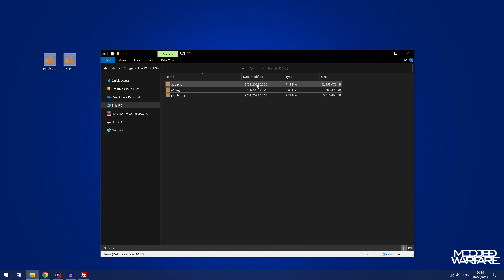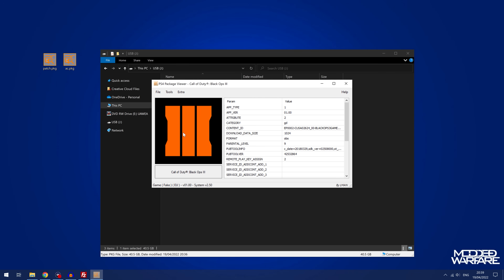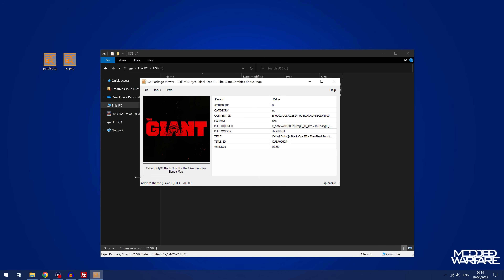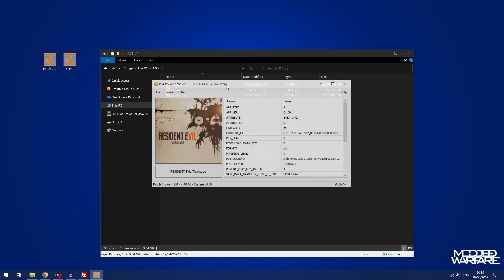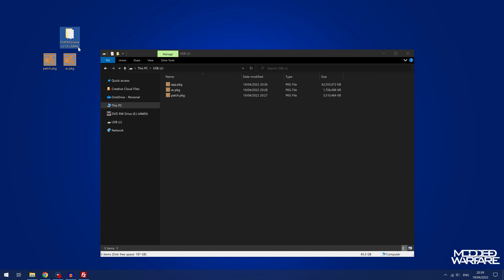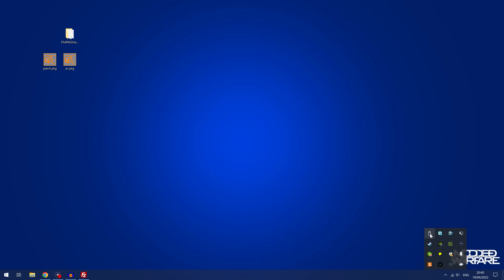I've got all the package files now copied over to the USB drive. We've got the Black Ops 3 game package file — double clicking it shows it is the game, the EU version, it's a fake package. We have the DLC for it — the Giant bonus map additional content — and we also have the update for Resident Evil 7 Biohazard version 1.06. I would recommend having the package viewer version 1.5 by LMAN — I'll link it in the description — so that you can open the package files and verify them. Once you've done that, we can reinstall these, since I put them on the root of a USB, just to show that these package files will work.